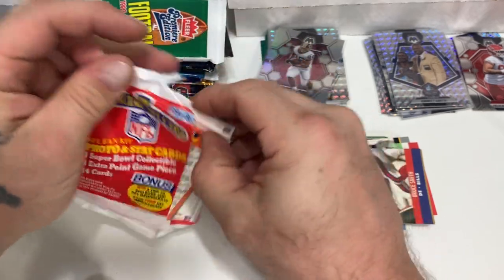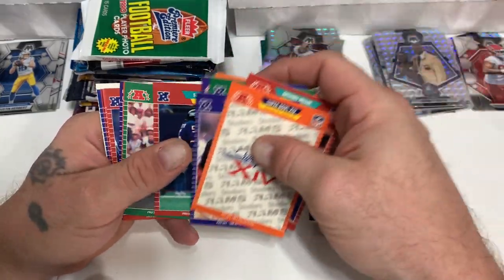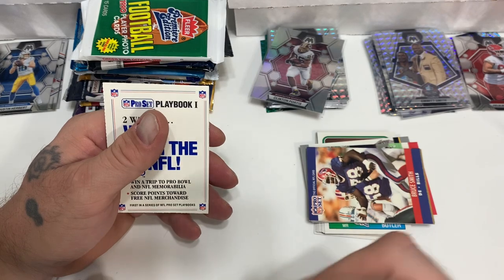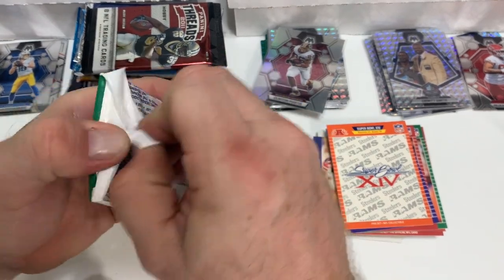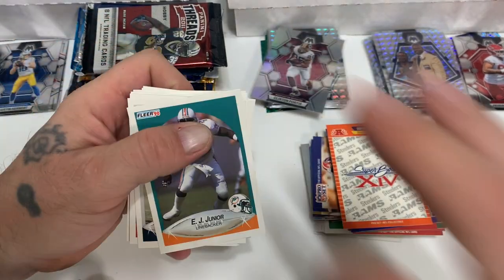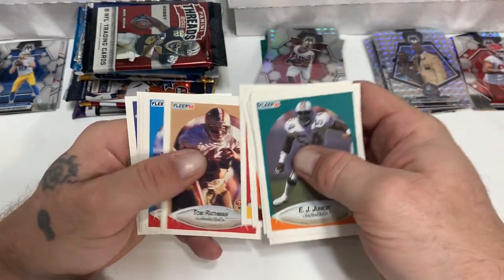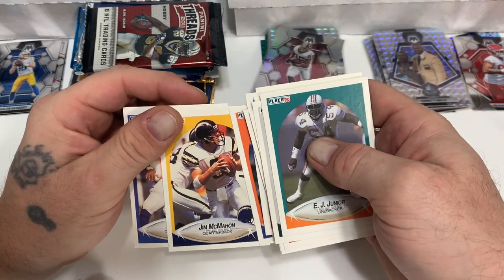Next pack: John Tice, Sean Landetta, Wade Wilson, Jay Hilgenberg, Ickey Woods, Andre Tippett — nothing special there. Got some threads coming up. EJ Jr., Steve Smith, Mr. Maggot, Bernie Kosar, Chris Martin, Tom Rathman, Rodney Holman, Jim McMahon — I think he played with every team in the NFL.